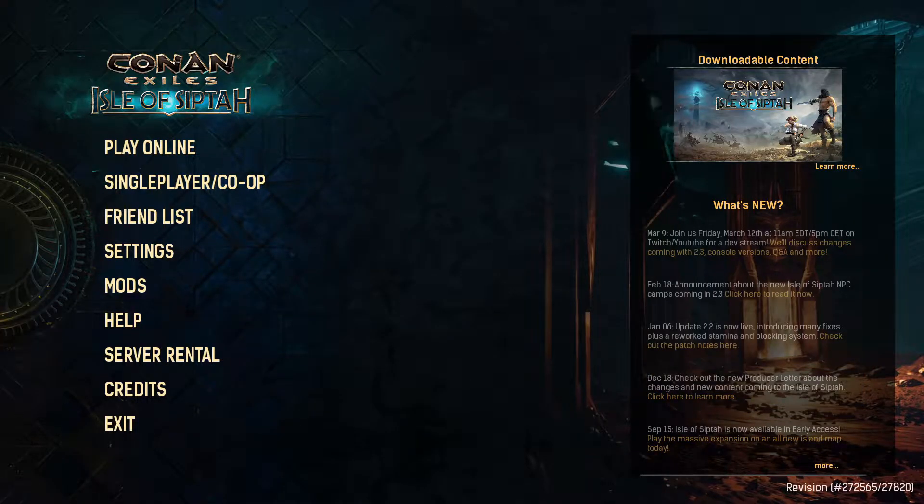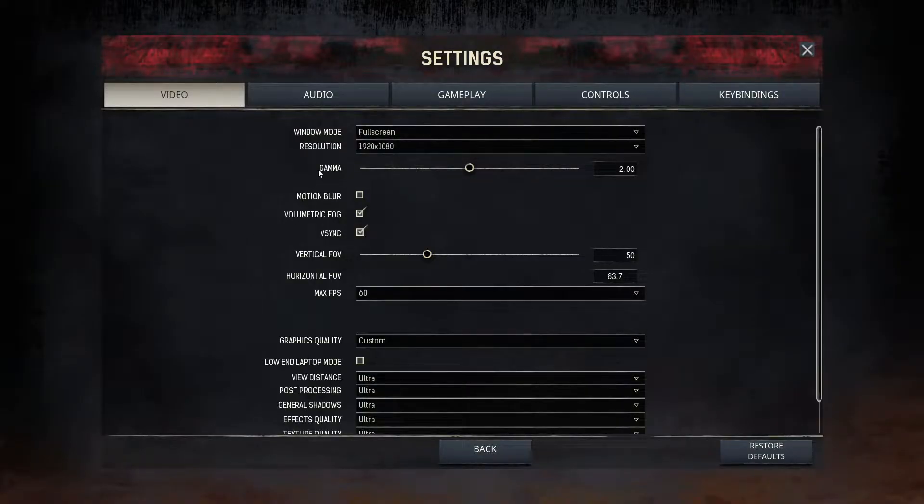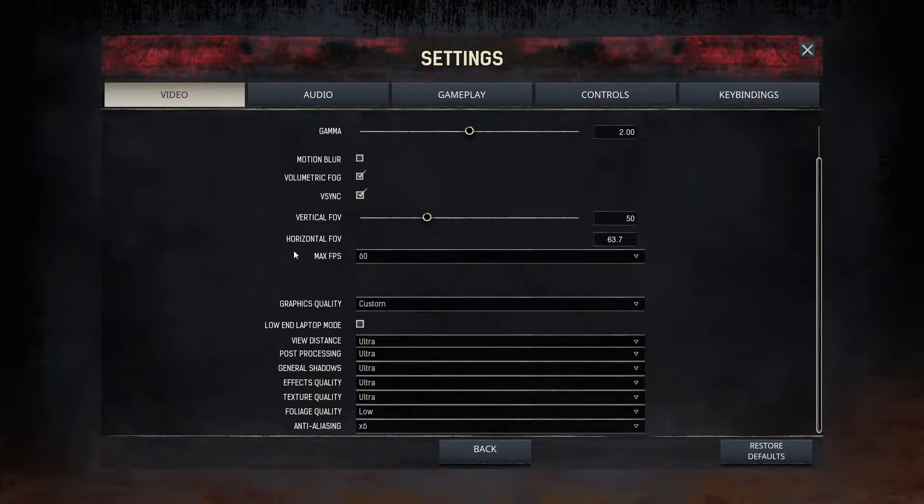Let's go over some of the beginning settings you want to make sure are set up before you get into the game. The foliage quality — I'm going to show you guys in-game what that does, and that is a big one. You've got to have that on low to make sure that you get the best frame rate when you have somebody connecting to you or you're connecting to somebody else.